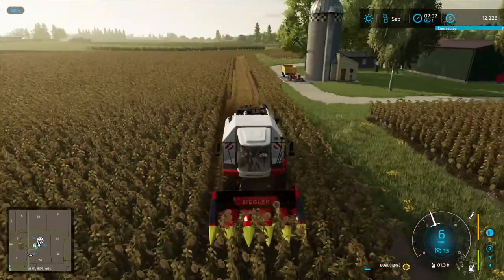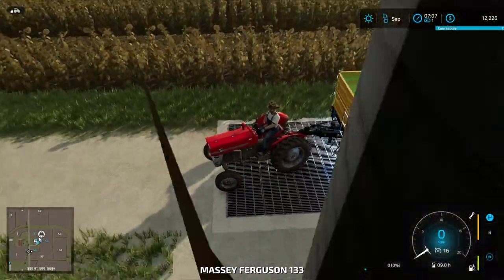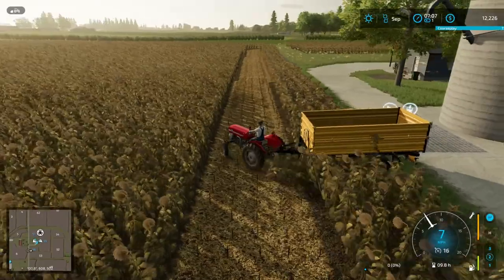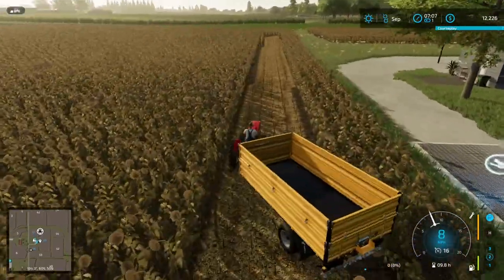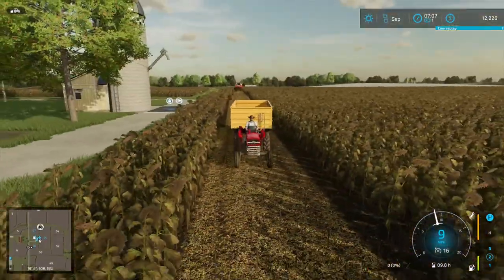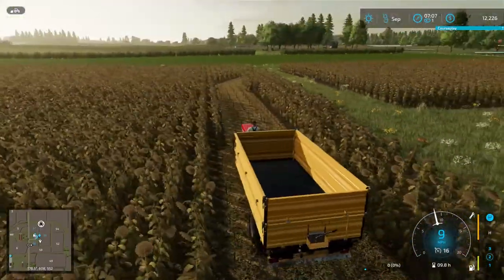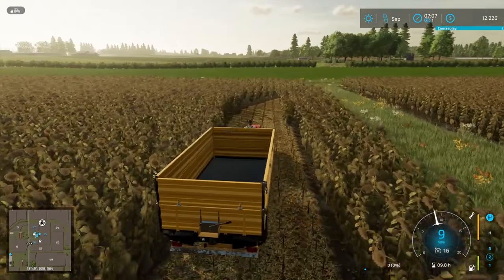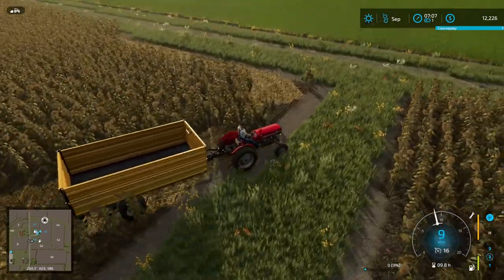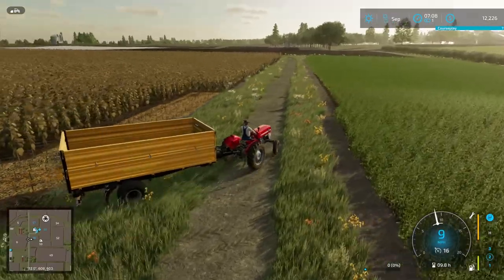I have it set to unload at the nearest trailer port, so we're going to see what happens if I put the trailer on the other end of the field — that way it gets an option to unload in different places. It may choose to unload at the silo. We have it doing two headlands, smooth corners, before doing the rows.